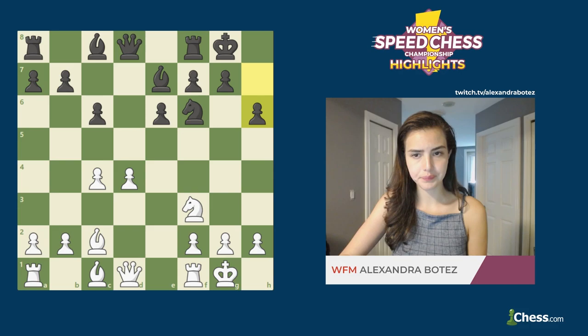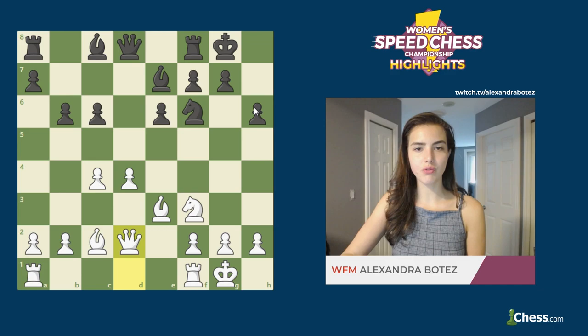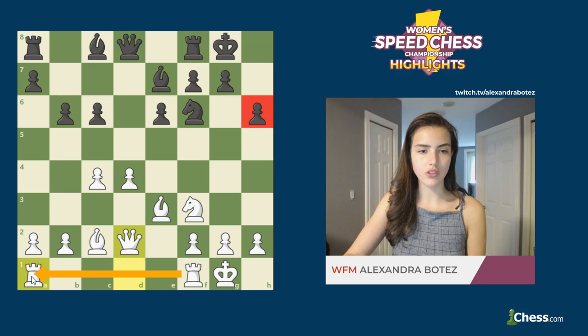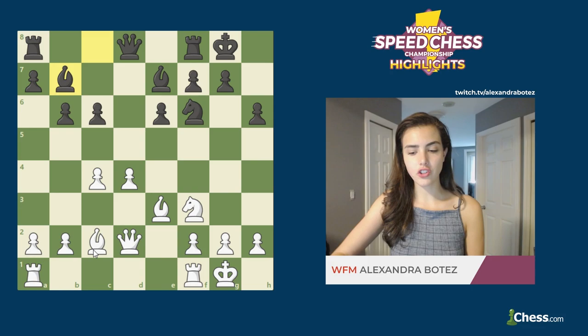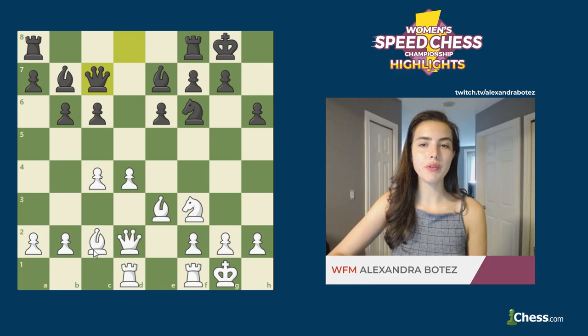She continued with Be3, a normal developing move, b6. Black's bishop on c8 is feeling a little awkward, so she's trying to get it out to b7 as fast as possible. Qd2 — we know where this queen is looking towards: that h6 pawn, looking towards it like a snack. That weakness is about to get taken advantage of. Like I mentioned in the first game, we like to see the queen moving early on the second rank or so just to connect the two rooks and choose which open file to put them on. Bb7, she just continued her development. Rad1, bringing her rook to a semi-open file. Qc7, moving the queen off the file. And here we see the beautiful Bxh6.